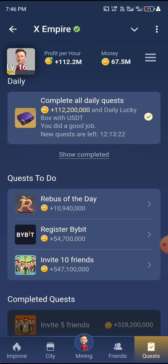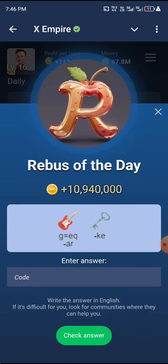So you click on Quest to do. Under Quest to do, you click on Rebels of the Day. When you click on Rebels of the Day, you can comfortably see that there are two symbols or two instruments. You have the guitar and you have the key.